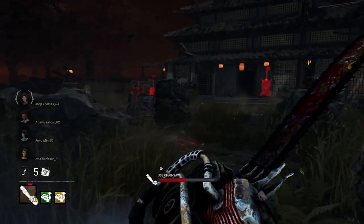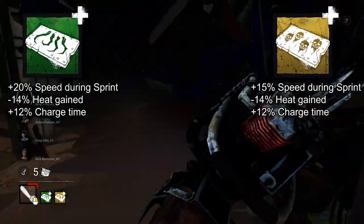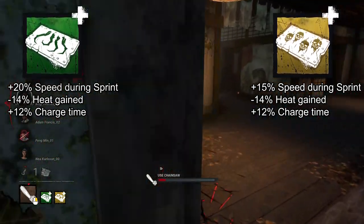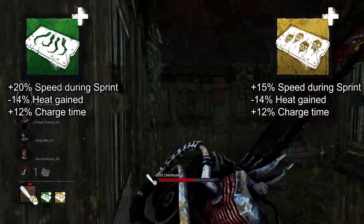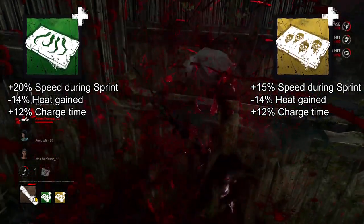The chainsaw is Billy's biggest strength, so both of his engraving add-ons let you get the most use out of it. Combined, they increase his movement speed during a chainsaw sprint by a whopping 35% and reduce heat gain from charging up by 28%. The charge time of the chainsaw is increased by 24%, but it's worth it to be able to feather it and hold off an attack for the perfect moment.